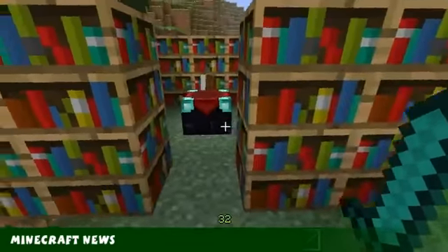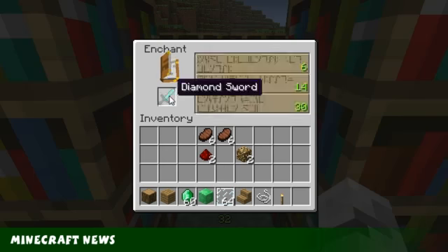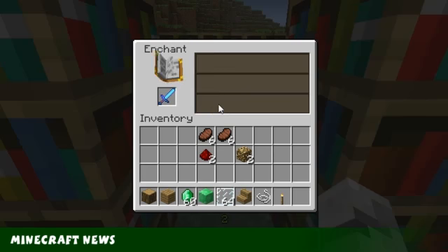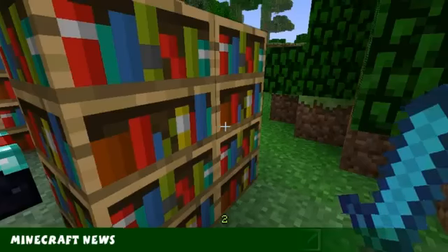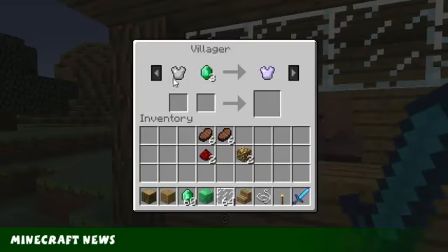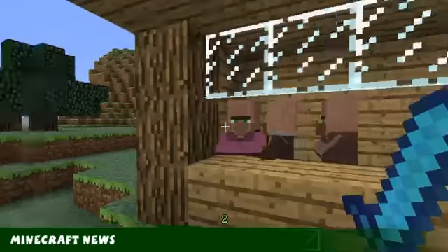They've also changed enchanting - you only need level 30 now to get maximum enchants. Let's put this sword in here. You can see nothing goes above level 30; you only need 15 bookcases now instead of what was needed before. We only get Sharpness 3, which is pretty new. Also, villager trading has been changed a little bit - you can have two inputs now. If you give him an iron chestplate and three emeralds, you get an iron chestplate with Protection 2 on it.